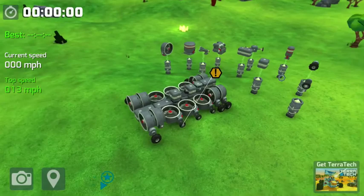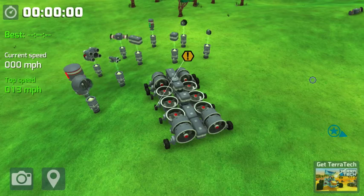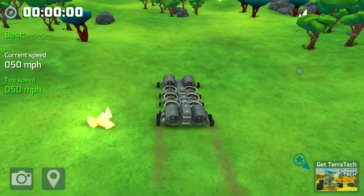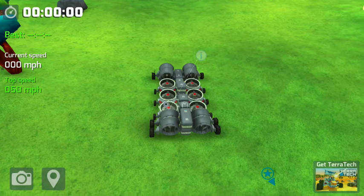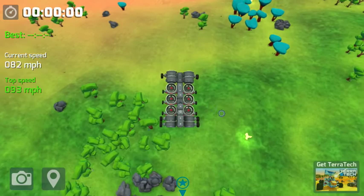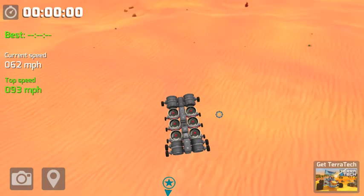The only problem I have with it at the moment is it can't turn whilst it's flying. You can move it along the ground like normal, and then when you hold the shift key, these propellers here are going to start to work. Then once I'm in the air, these ones here are going to start to propel me forwards. To get down, I have to let go, and then before I'm about to hit the ground, start it up again.